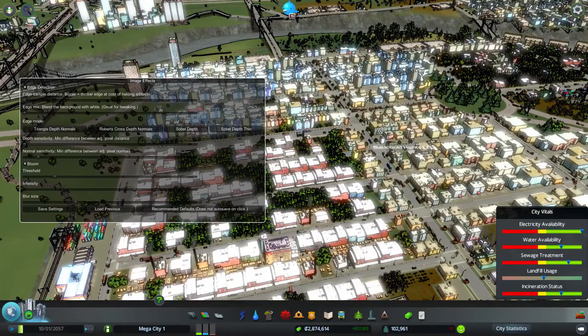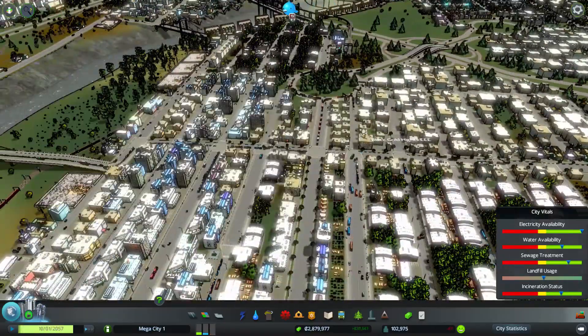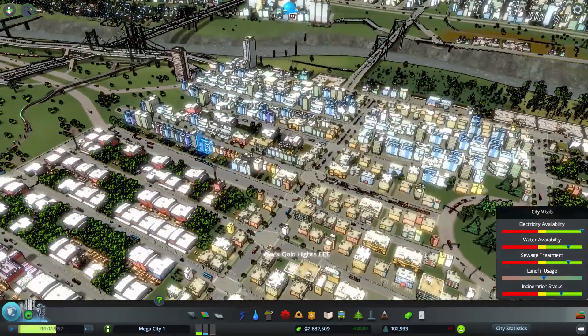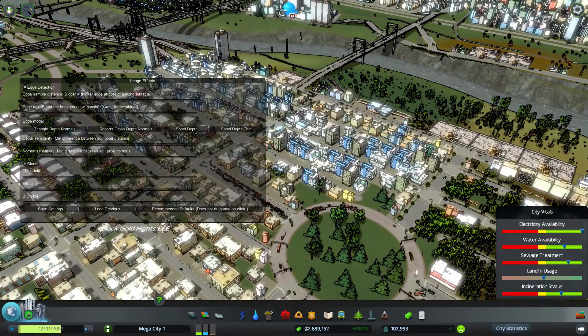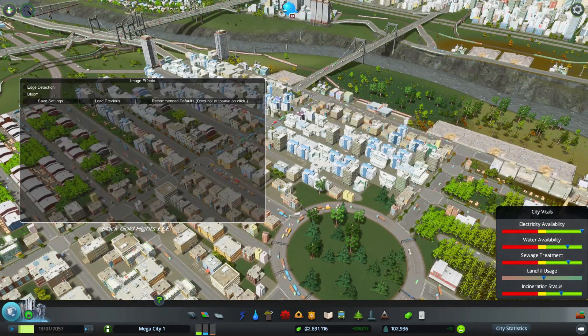Without it, it's just normal. Then you put this on, you have to click edge detection, and then you click bloom to get all the really nice looking things. This is a really nice mod that makes your city look so brilliant.